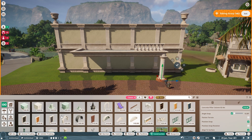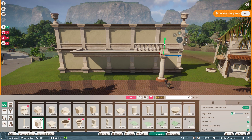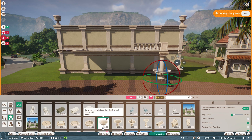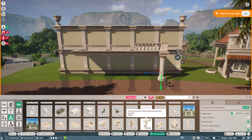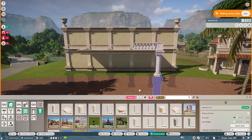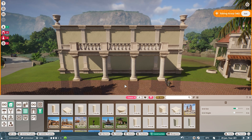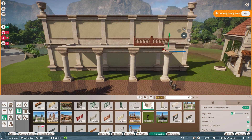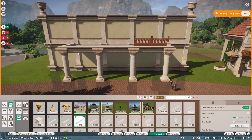I was a bit clueless about what I could do for this episode, so I'm just kind of drifting throughout the park, adding buildings and touches everywhere. This is the first thing I could really think of: a central building for the main plaza, which has been completely reworked at the hands of Mike.